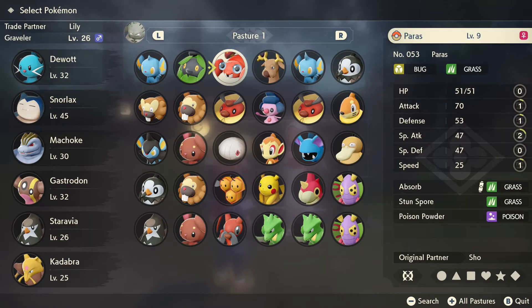Step number 5, choose your Pokemon, select the Offer Up option, and wait for your friend to do the same.